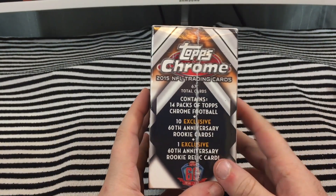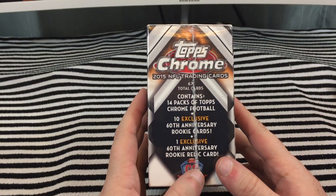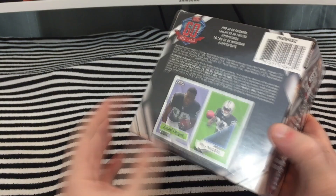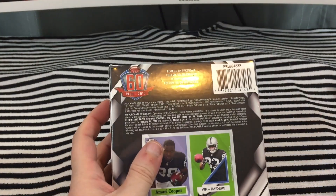What do you get in here? 14 packs of chrome, 10 exclusive 60th anniversary rookie cards, and one exclusive 60th anniversary rookie relic. This box is a little expensive for retail — it's actually 35 bucks, which is kind of weird.